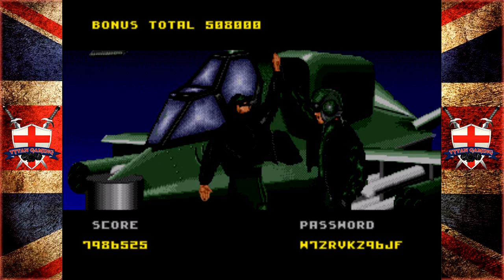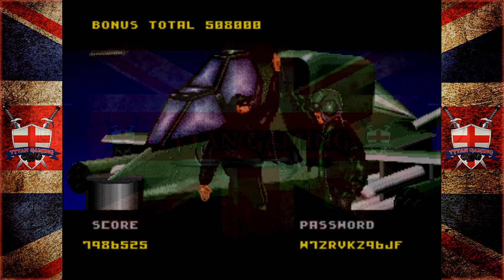It actually doesn't say anything about us finding Elvis, which is a little bit lame. When we rescued him in some of the previous missions it does actually say 'the king sighted' or 'the king rescued' or something. Anyway guys, I'm going to leave this here - thank you very much for watching, as always till next time.